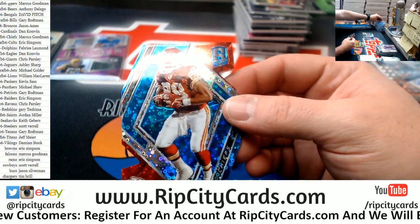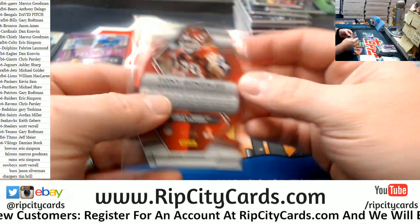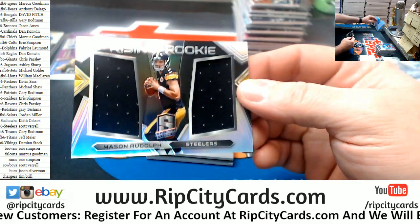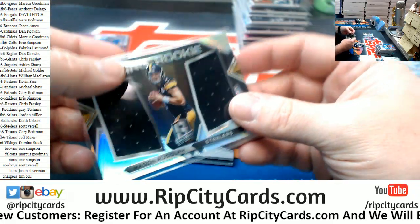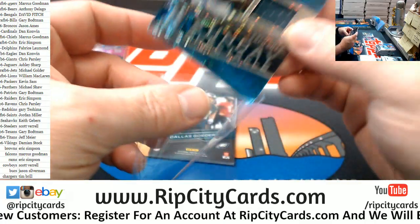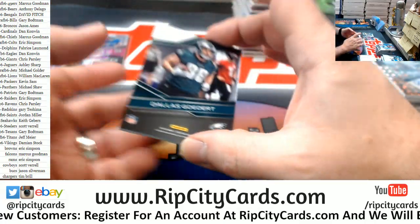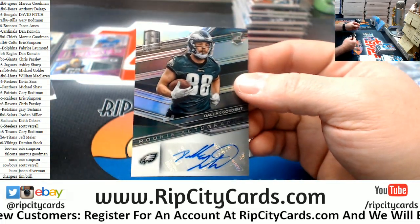Chiefs — Tony Gonzalez, numbered to 35. Numbered to 199, a Rudolph dual relic. Numbered to 99, a Zach Ertz for the Eagles. And a Goedert, numbered to 99, autograph for the Eagles.